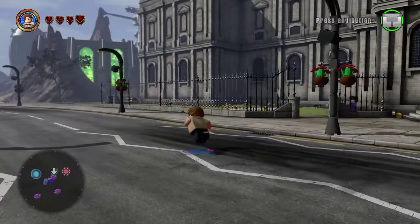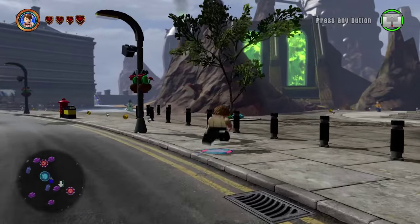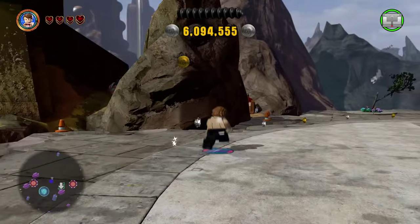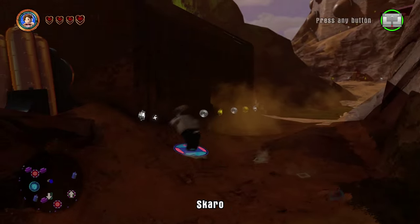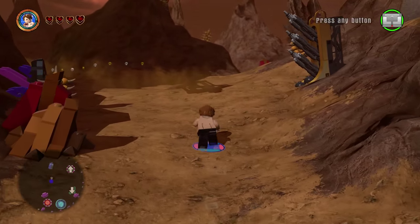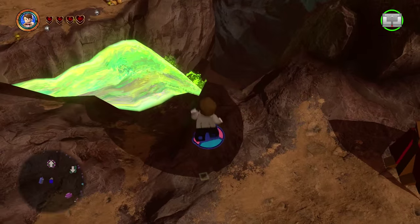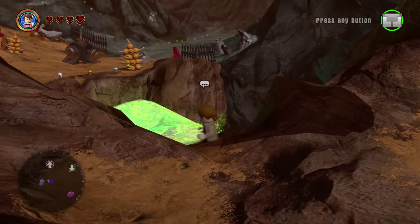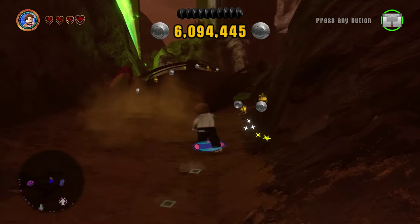I'm going to try and get Matt to say something. In a couple of videos I've jumped into the green stuff and it usually makes the Doctor say something, so let's see if we can provoke him just by dying. We'll jump in here and see what happens. He says 'Bow ties are cool!' — there we go! Got him to say something in this episode, very nice.